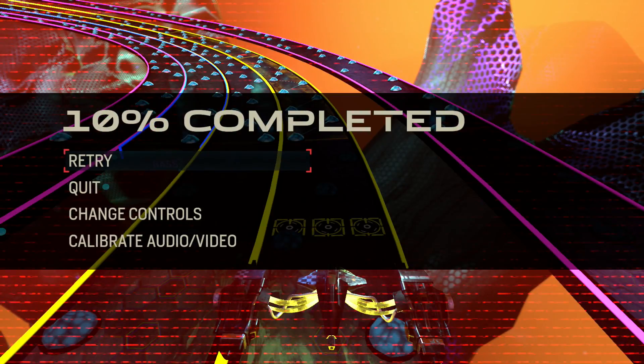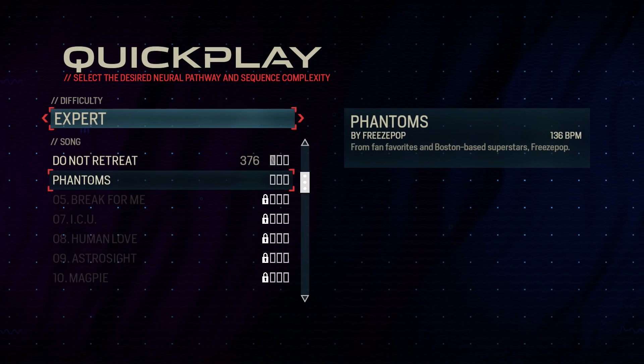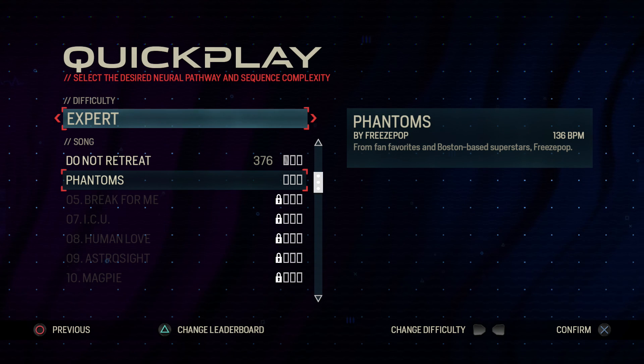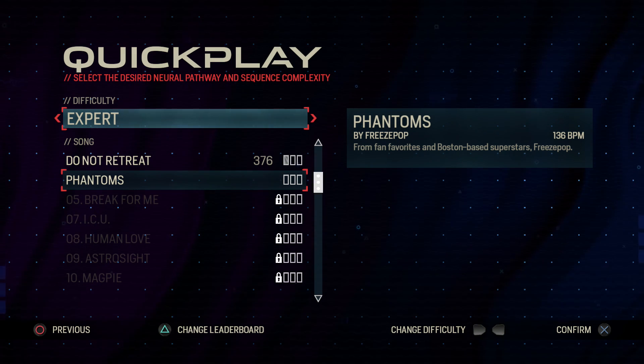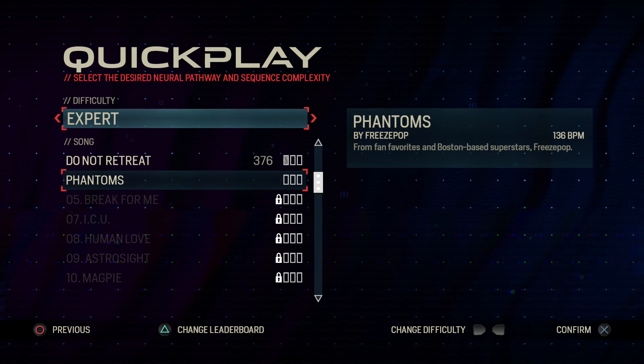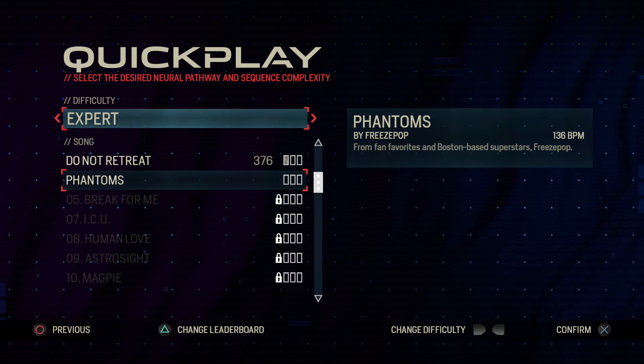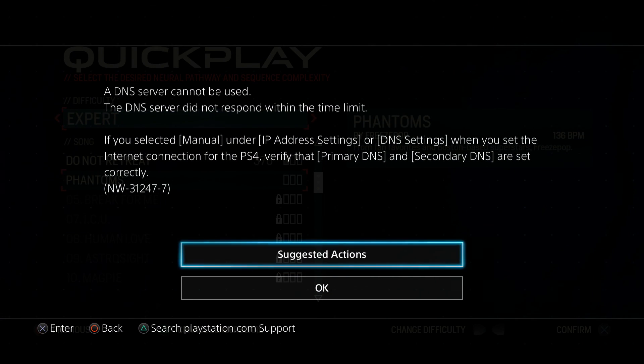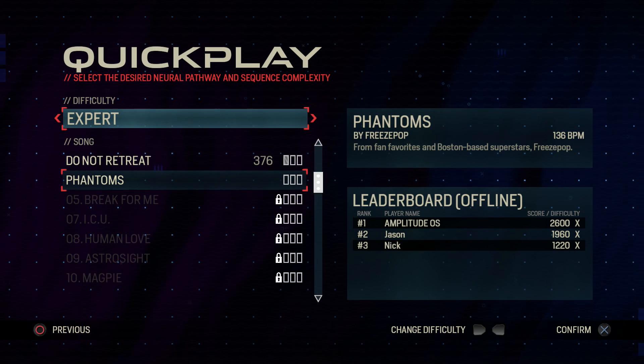Maybe 30 seconds or less than that — but yeah, that is Amplitude coming out in January. It's out now if you were above the $40 tier for Kickstarter. Definitely let me know what you think in the comments below, if you're excited to check it out or if you have any questions — I'll do my best to answer. That's it — I'm Colin for PSN Stores, bye!